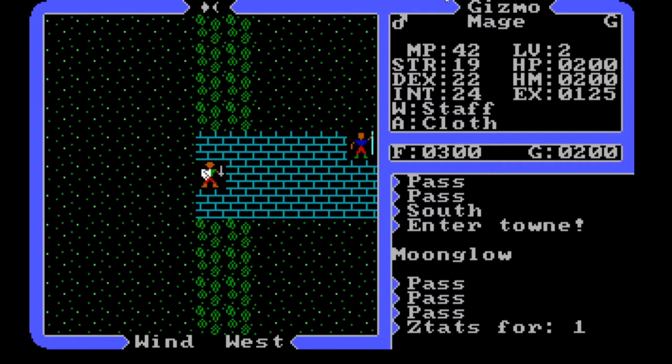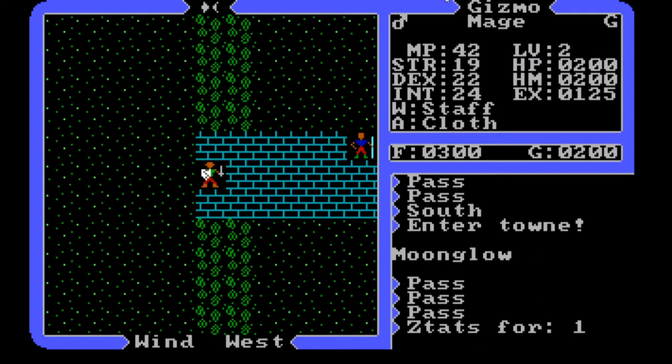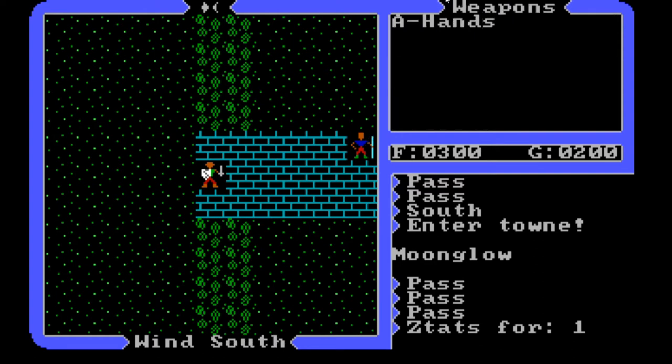So I need to be dealing with reagents — those things I talked about that you mix to make spells. Let's continue on. As far as weapons, I just have my hands, even though it says I have a weapon of a staff. Maybe that's what's equipped — my hands. I don't have any armor. I've got two charges, zero gems, zero keys, and no items. I've got some ginseng and some garlic.